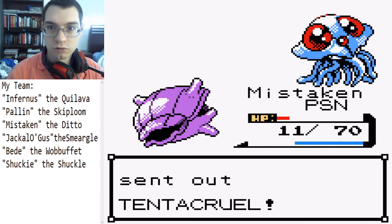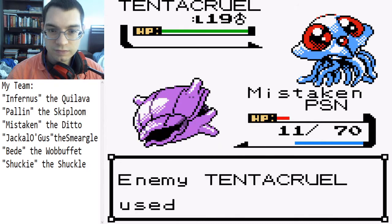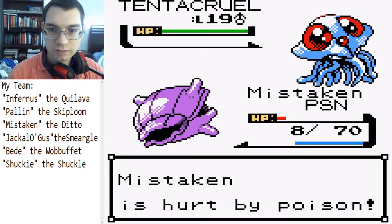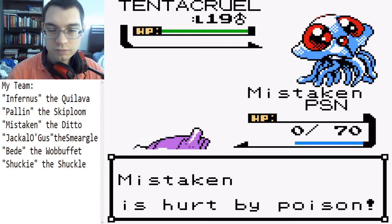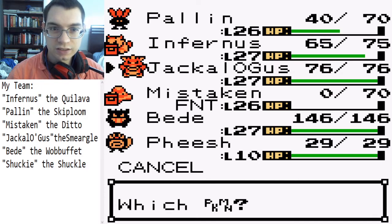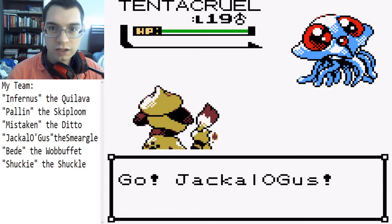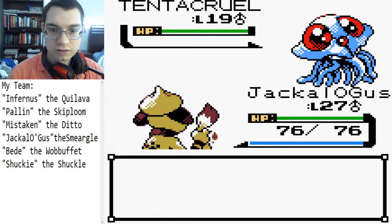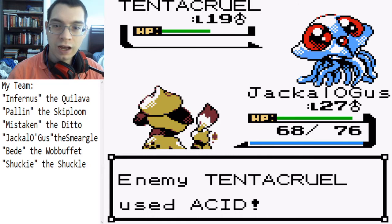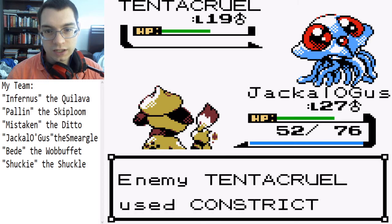Tentacruel — probably not the best idea, it did miss. Good job Mistaken — it's still level 26, this thing's just sad. I guess just go for Jackalogus. This thing has Constrict and Acid — I forgot about Acid. I should probably put up a Barrier just in case. Jackalogus will not be good against the next two gyms and those are right around the corner.